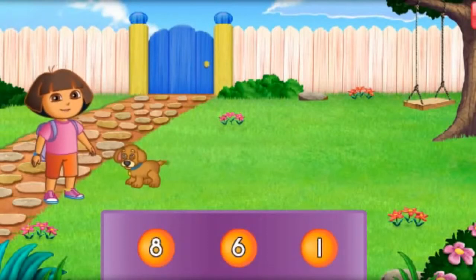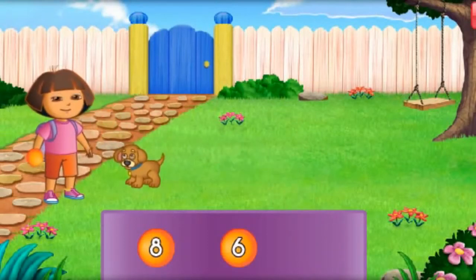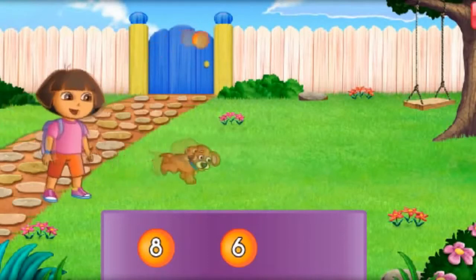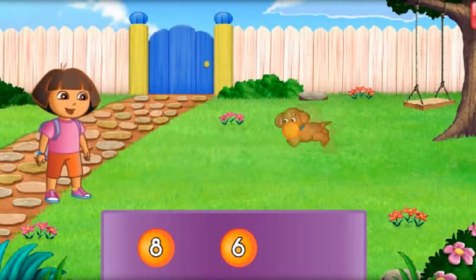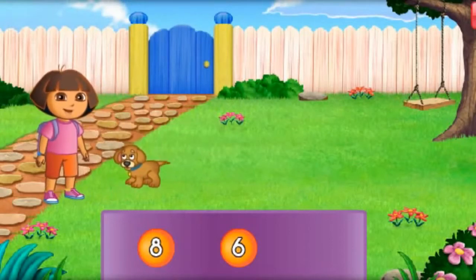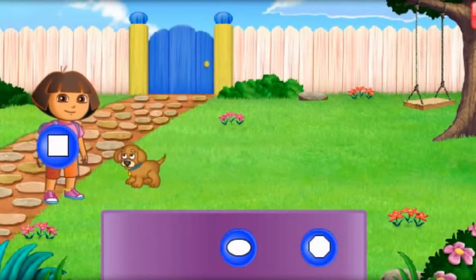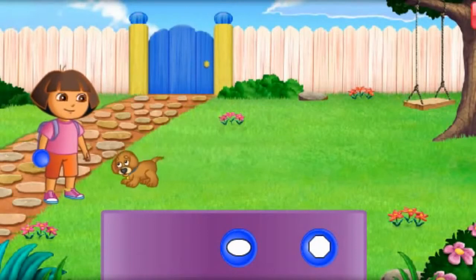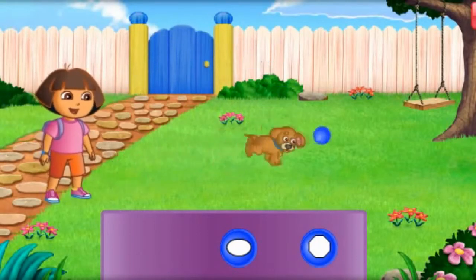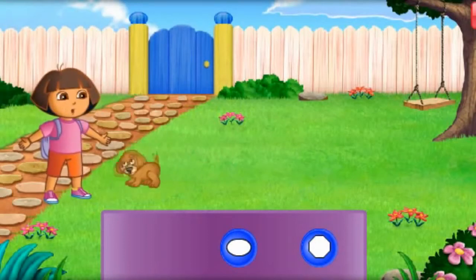Find the ball with the number 1. Uno! That's the 1! Fetch, Perrito! Good puppy! When we're finished playing fetch with Perrito, click here. Look for the ball with the square, el cuadrado. You've found it! Fetch, boy! Muy bien, Perrito!